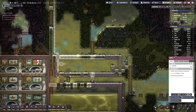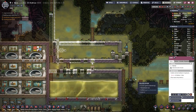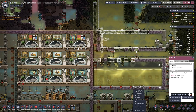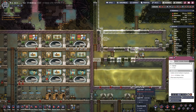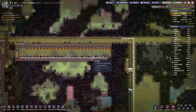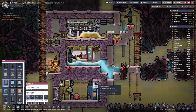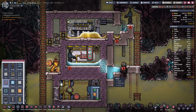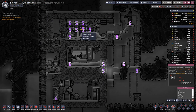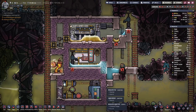So we do not need this ladder anymore, and this ladder either. How are we looking up here? It has been cleaned up, which means we can close up here. Then let's see if we can up the priority on these pipes here.